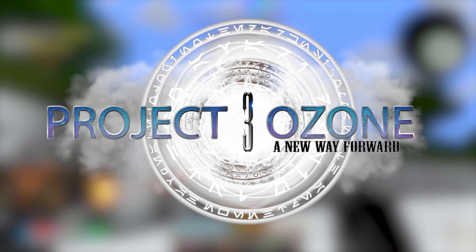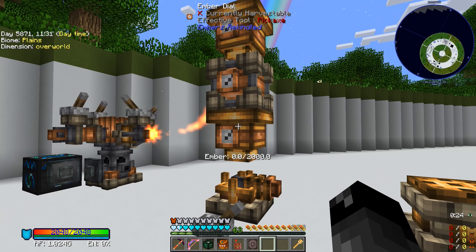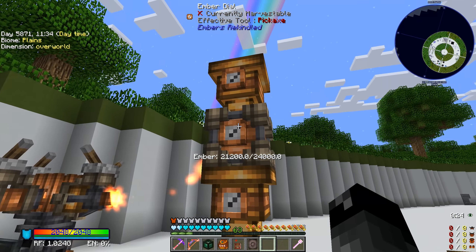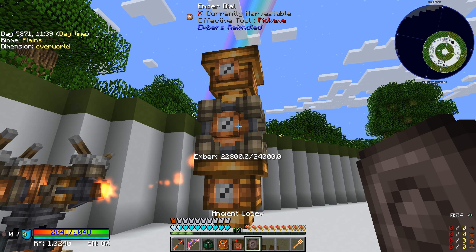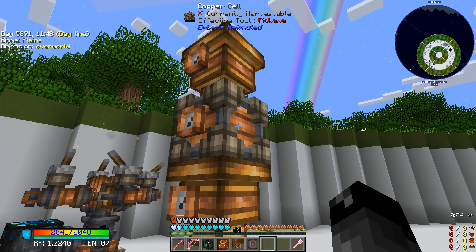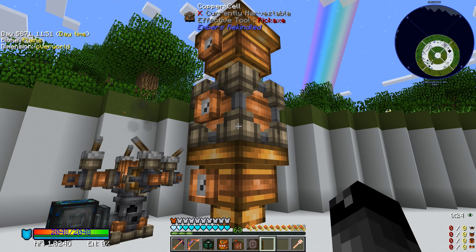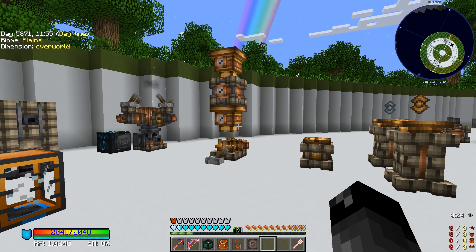Welcome back everybody to another episode of Project Ozone 3 in Kappa Mode. I was just looking at Embers a little bit here, trying to figure out what there is to know about this mod. I went through the ancient codex looking at ways to transfer ember faster. I discovered these ember funnels, and we know about the copper cells — these just hold a whole lot of ember. The ember funnel is kind of like a hopper.